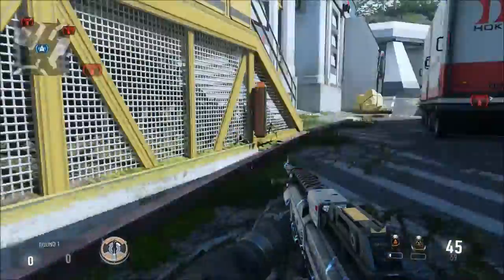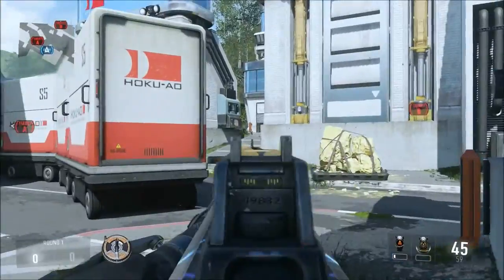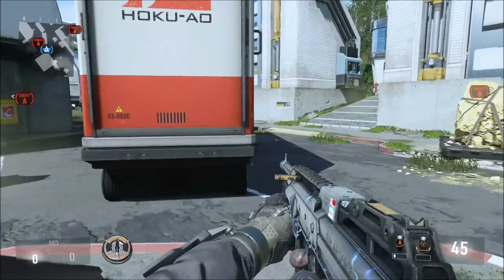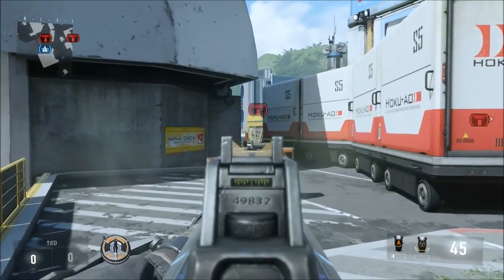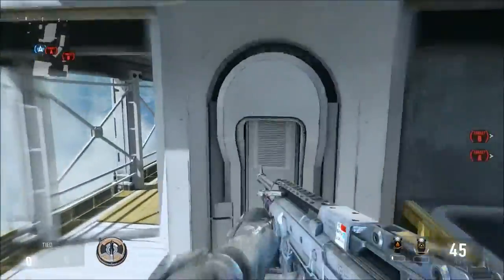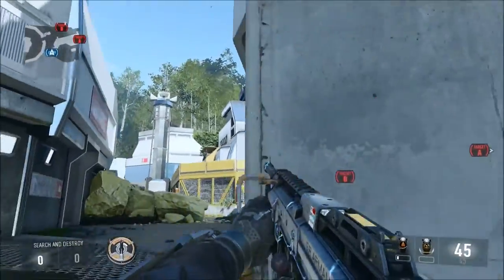That's where you want your forward guys to be on offense at A. The only time you want to go to B is when you rotate through their spawn. Let's say I got to my position, somebody rushed middle and I killed them, we got two down — but then our guy got killed on the flank. When somebody gets on your flank at A, it's scary. Make sure you watch middle and make sure somebody watches flank. The best way to watch flank is to go down here to the platform and watch over here.